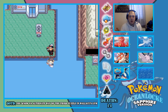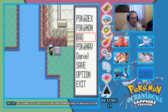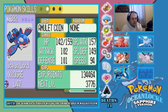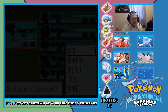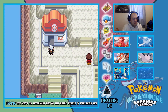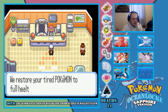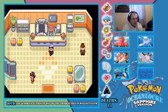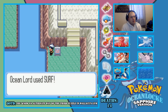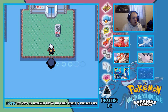Kyogre is just too much power — look at that, it's just amazing. Right, now let's head back into Wallace's gym and let's go beat Wallace himself.